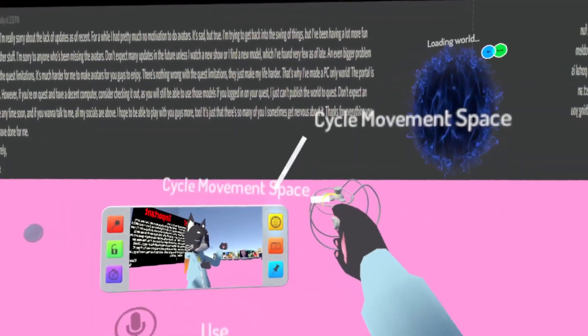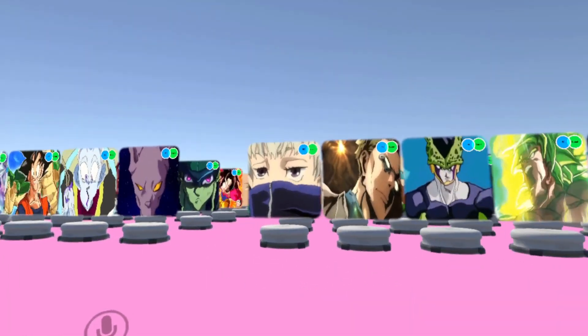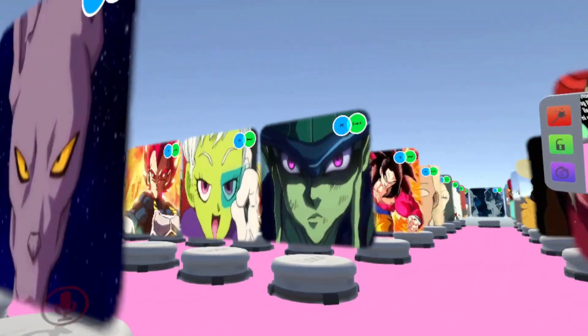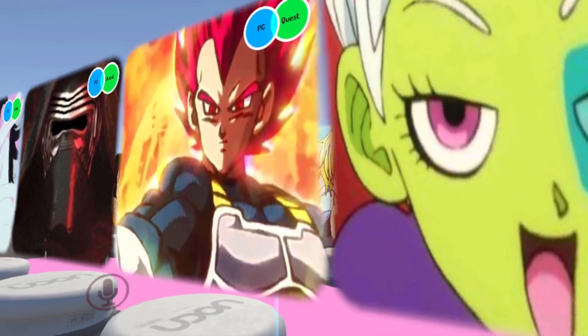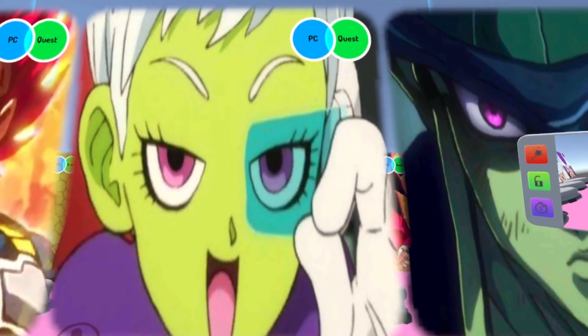Once you get into this world, this one's also a pretty easy one to find. You'll head over to the very front of the avatar world and head over to the second row. It's going to be right next to the Meruem avatar and the Vegeta avatar. You can see here's the Chi-Li avatar — you can see it's a PC quest avatar.